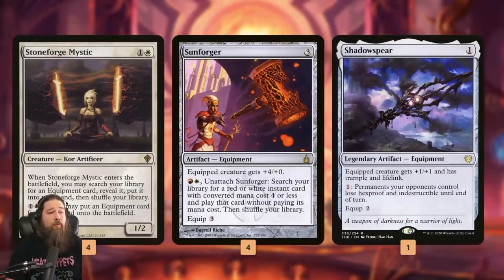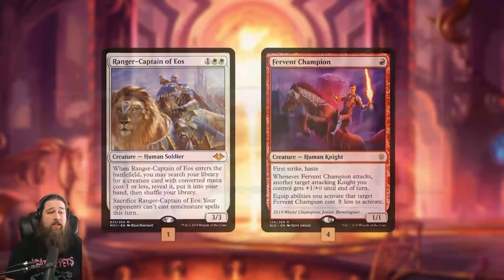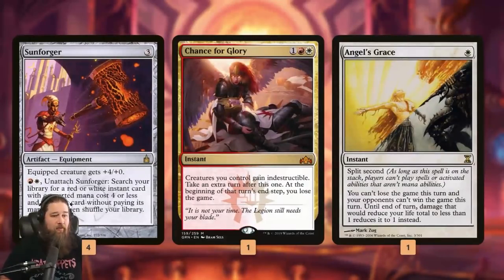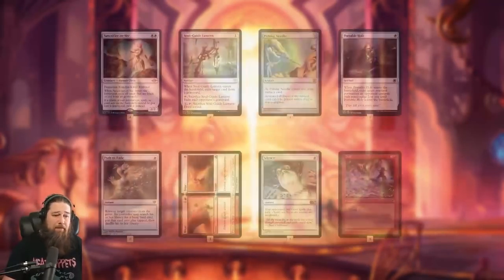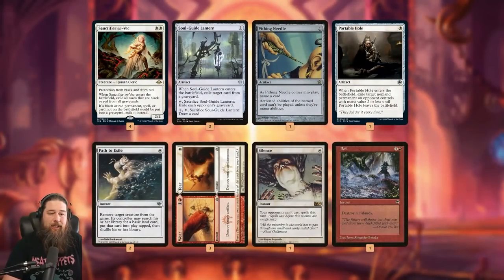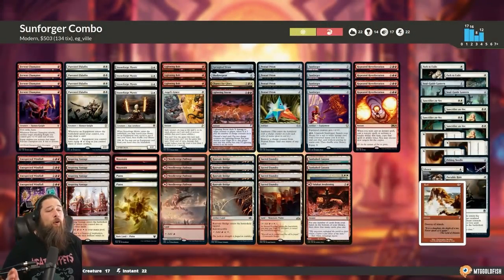As for the rest of the deck: Stoneforge finds Sunforger or Shadowspear. Ranger-Captain of Eos finds Fervent Champion and can protect us from non-creature spells for a turn. We have utility spells for Sunforger — Chance for Glory gives an extra turn but we have to win that turn or lose, and Angel's Grace can fog and keep us alive. The theory is our opponent attacks for lethal, we tutor out Angel's Grace, go to one, untap, combo off, win. Artifact lands turn on Pure Steel; sideboard has hate cards and more Sunforger tutor targets.